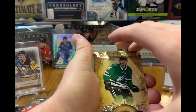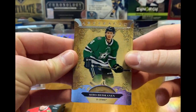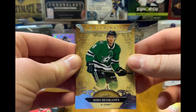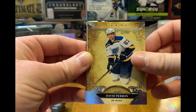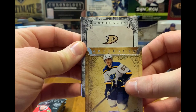Alright, let's take a look at the base cards — very nice. I like these base cards; Artifacts is one of my favorite base card sets. I know you get a lot of base cards in retail, but we're not really getting any retail. These are really nice base cards. We've got Hischier right there, David Perron, and oh — we've got a...